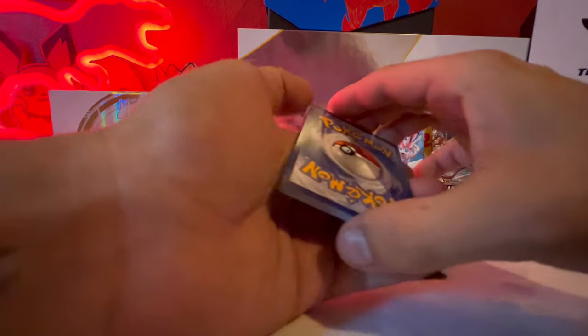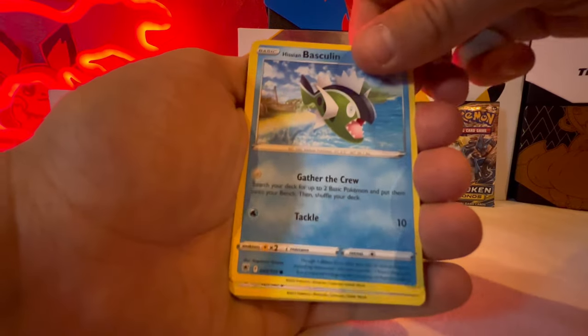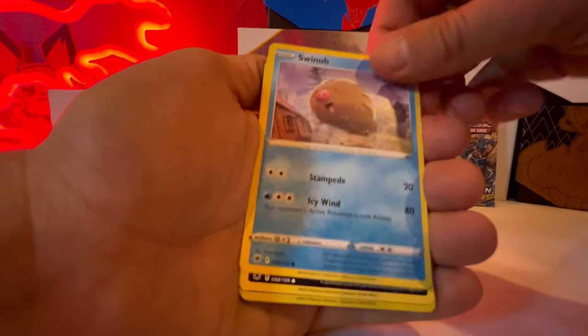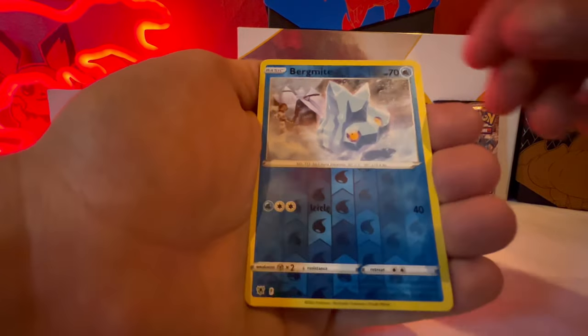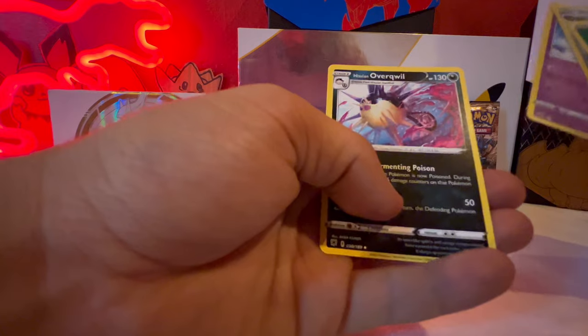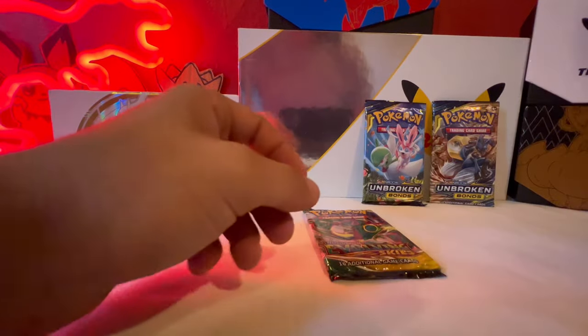I'm not too good with the card tricks so let's just get right into it. That one's pretty cool, the art to that one was pretty dope. Alright, that was nothing out of our Astral Radiant. Let's try the Evolving Skies.